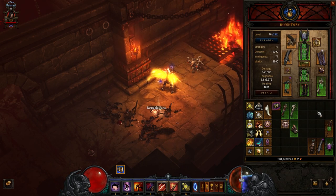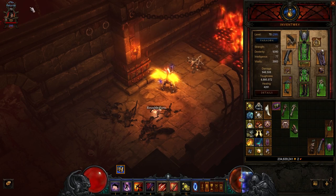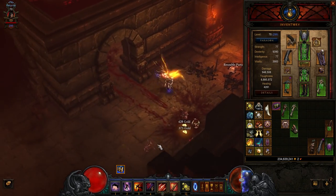Companions don't proc it. I've already taken the companions off my bar, in order to demonstrate this I dismissed my Scoundrel.